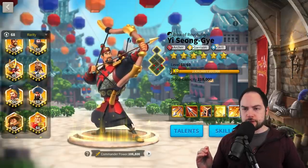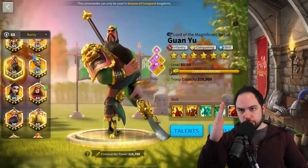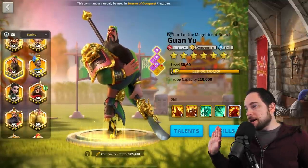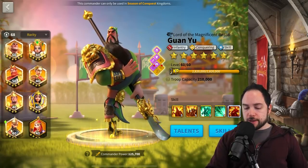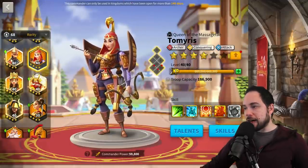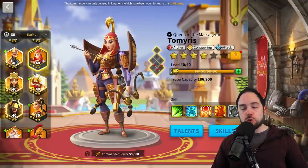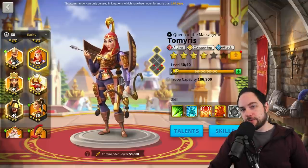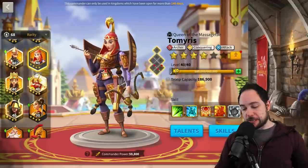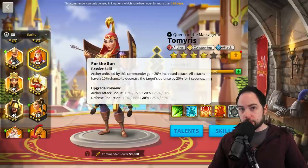I'm also not including risky commanders. With 5-5-1-1 commanders you're guaranteed to get the skill configuration you want. A commander like Tamaris — if you were to max just the first skill and the last skill, that would actually be kind of amazing. But we're not including risky commanders because you can't consistently get the configuration of skills you want. In the case of Tamaris, you're trying to skip the second and third skill, and as of this recording, you can't pick where your skills are going to go.